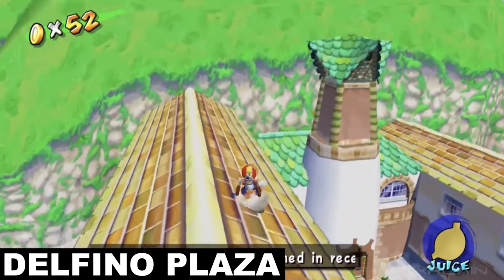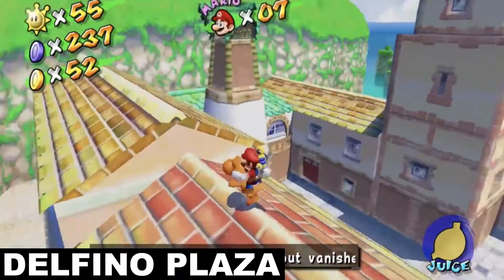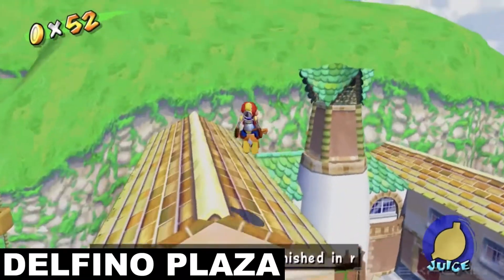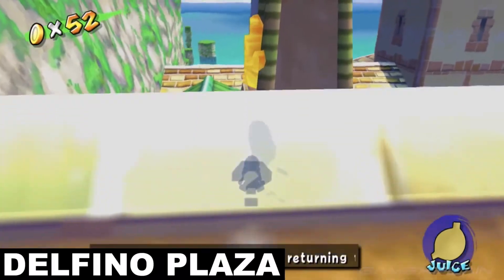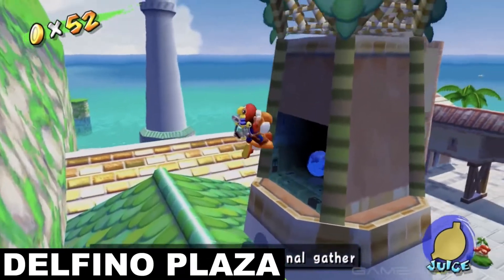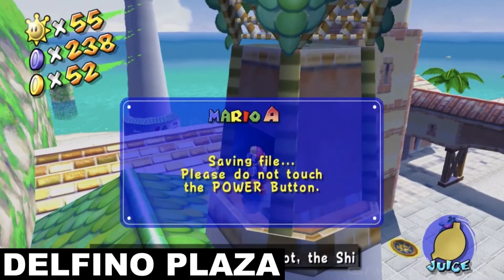Next, head over to the area where the yellow pineapple Pianta lady is and make your way on top of the nearby rooftop next to her. This is where you'll find another wall of strange yellow goop for Yoshi to spray his juice onto, causing it to melt away and reveal yet another blue coin for you to snatch. Again, this will not work with FLUDD.